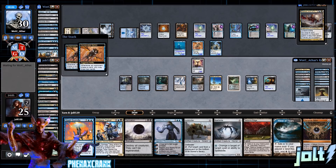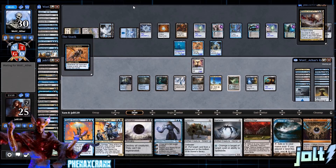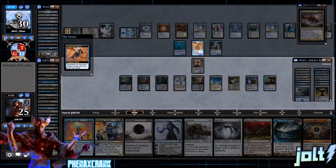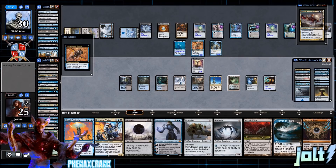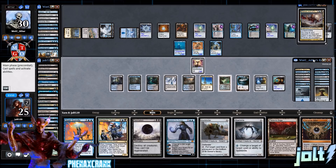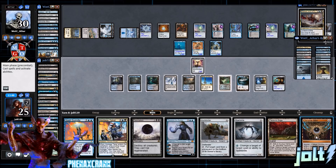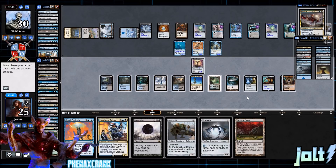For Damnation and Spell Swindle together, that's one, two, three, four, five, six, seven, eight, nine — we'll actually have just enough mana for that. Consecrated Sphinx draws them two more cards. Let's get River of Tears down and Chrome Mox going. Chrome Mox exiling Tezzeret from the hand — then let's go for Damnation. Checking the mana: one, two, three, four, five, six, seven, eight, nine — Damnation plus Spell Swindle, let's go for it.